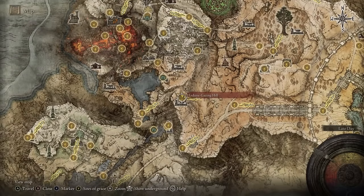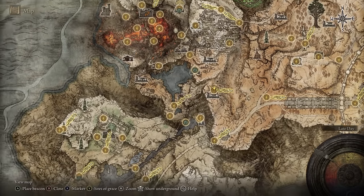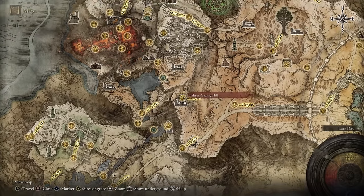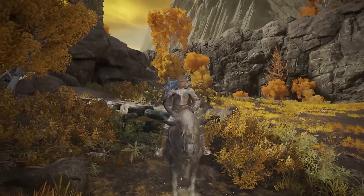I'll show you exactly where to go from the Tree Grazing Hill. The way you get here is from the Abandoned Coffin, and this is from the main story so you can't miss these two. It's a bit of a trek, so follow along if you don't know how to get there.